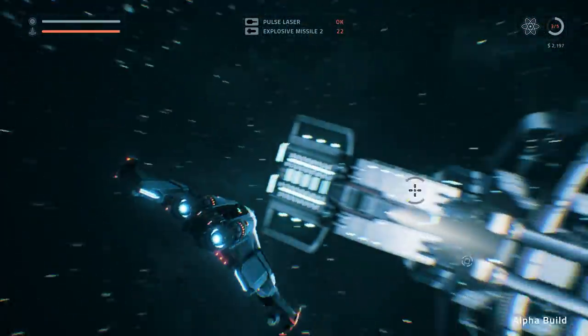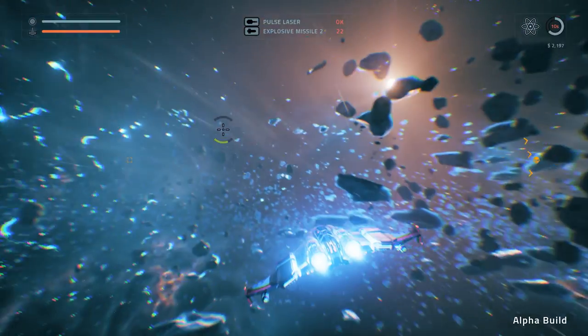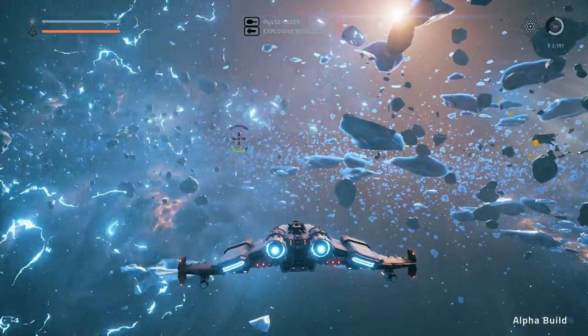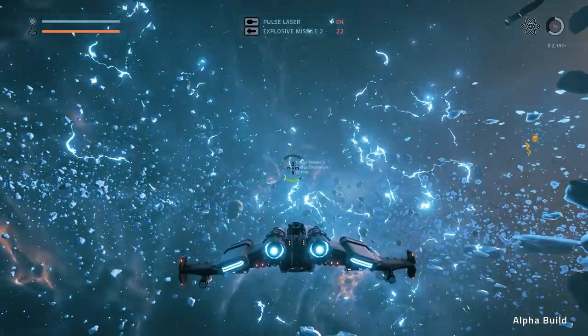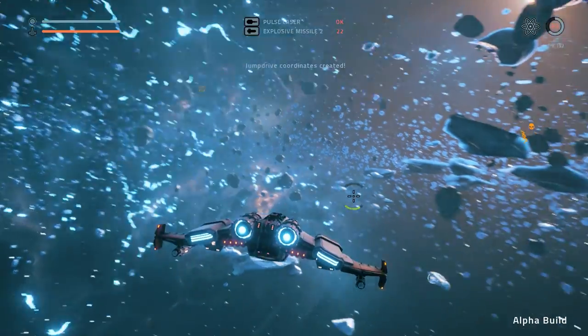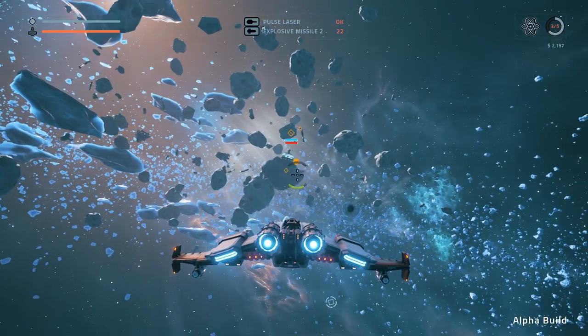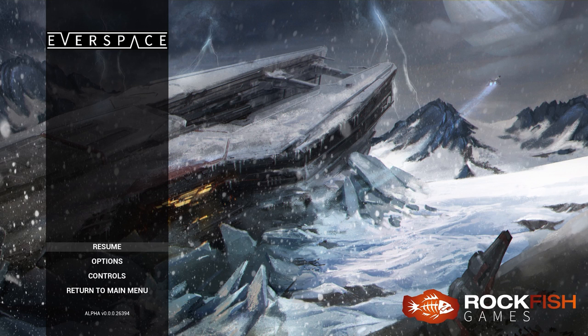Hopefully it will be amazing. Jump gate — oh, there it is. Oh snap! Going on through to a new sector! Oh whoa, lightning! Oh, what the heck? Fusion blaster? Energy discharger? I feel like that's deadly going in there. Whoa! What are these? Guys, join me next time — we're going to find out what that was. I think that's a higher-level boss, maybe.